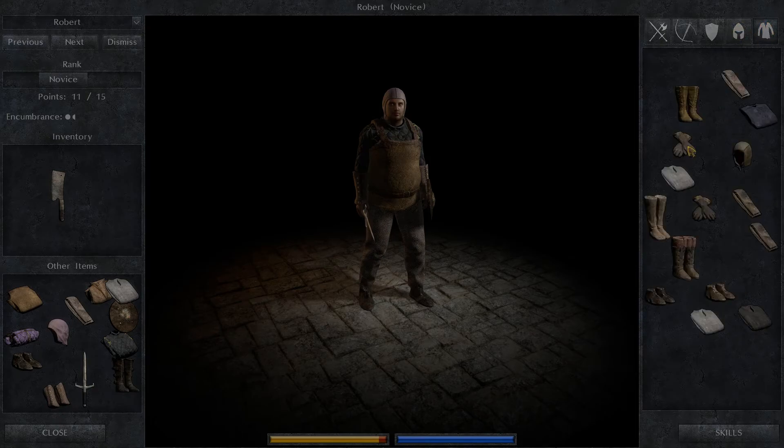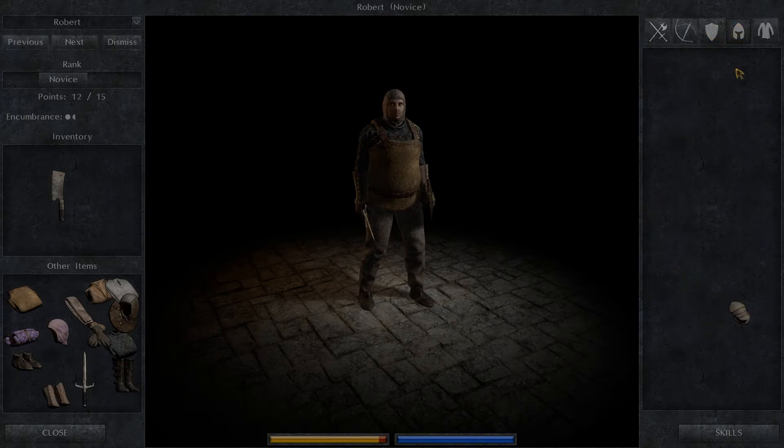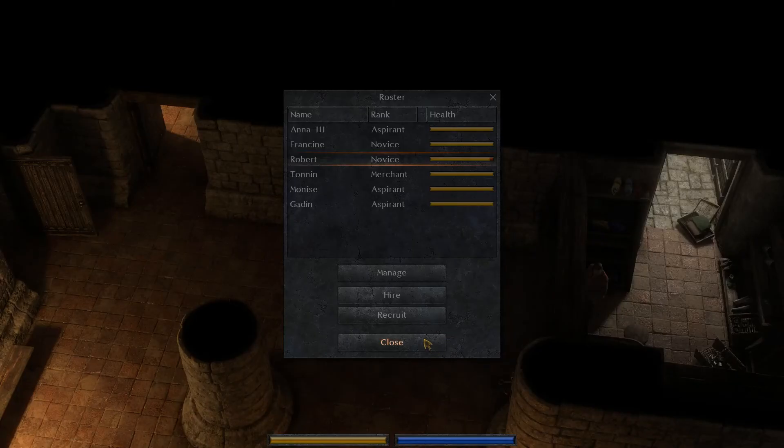We did have sparkles. Worn... not worn — put the non-worn ones on. Put the other cap on. There you go. And put the spalders on. Perfect. Getting ourselves nice and armored.